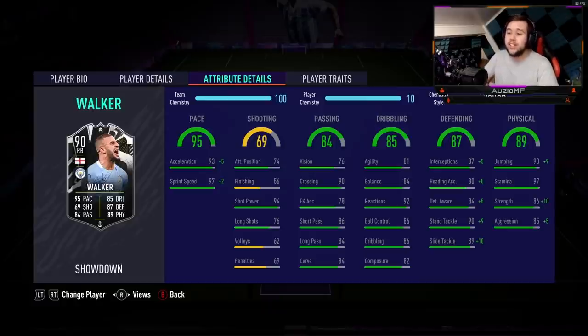Moving on to the passing ability, he has got 76 vision, 90 crossing, 78 FK accuracy, 86 short passing, 84 long passing, and 84 curve. It doesn't look crazy good when it comes down to passing, but I'll give it a go when it comes to overlapping down the line and we'll see how it goes.